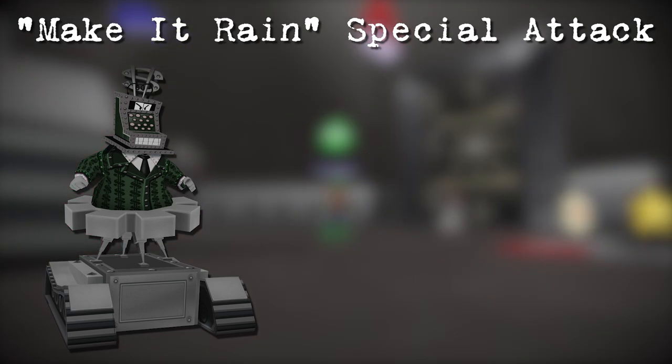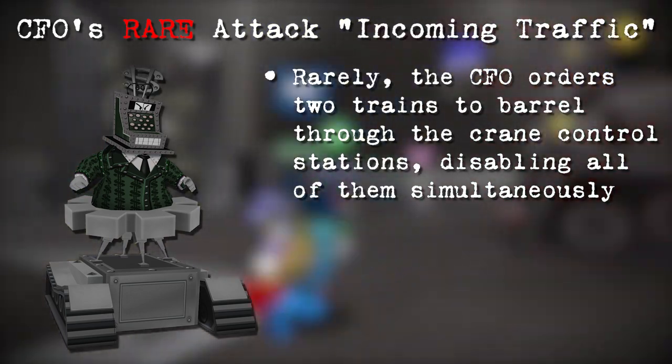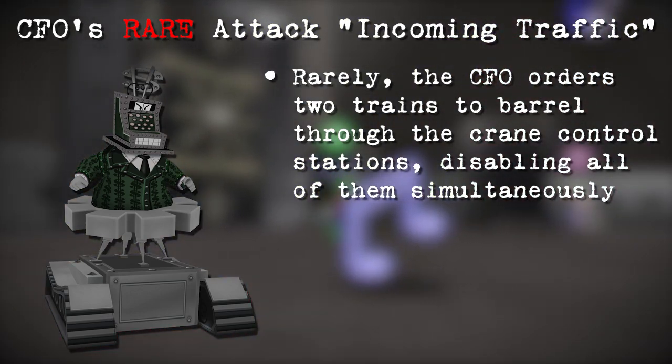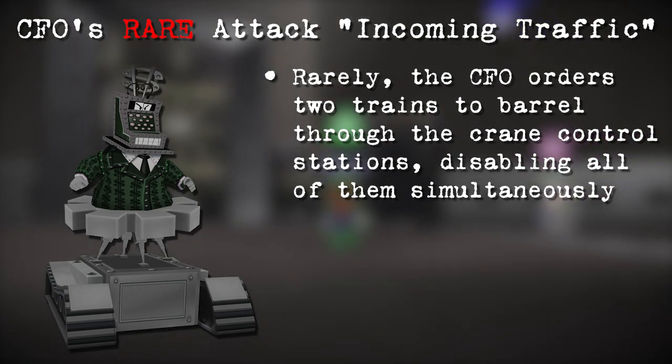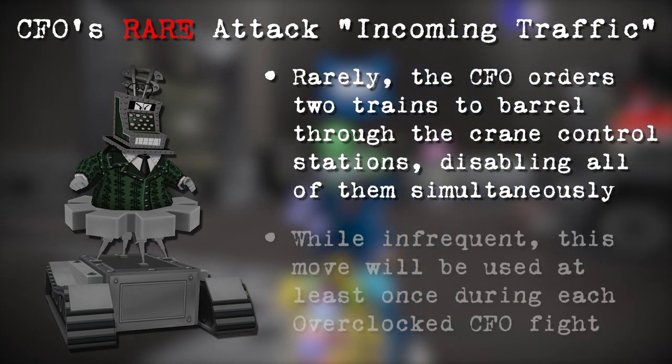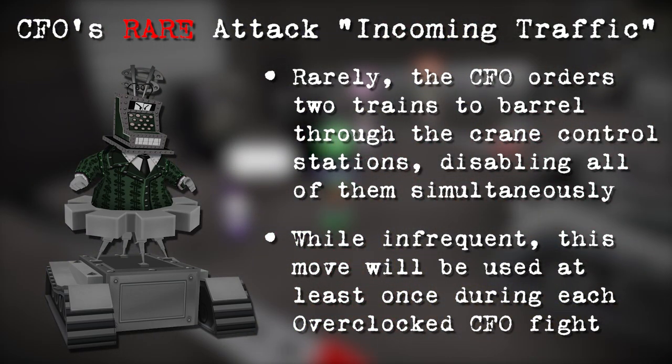The CFO also has a rare attack — there is a rare chance that the CFO will order two trains to drive right through the cranes. Toons must act fast when they are alerted to avoid getting hit. This attack also disables all four cranes and Matahari must repair them. Although this attack is rare, there will never be an overclocked CFO where this attack is not used at least once.